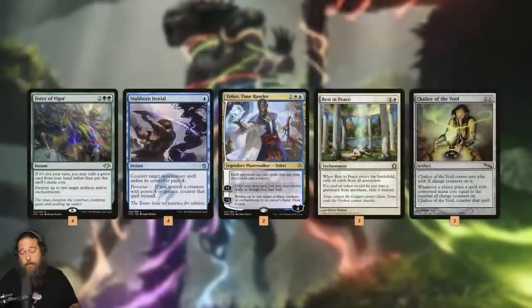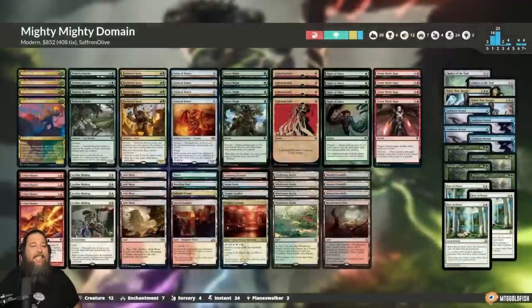Sideboard: Force of Vigor to deal with Blood Moon, which absolutely owns us. Stubborn Denial to protect our combo pieces from removal at instant speed. Rest in Peace for graveyards, Chalice of the Void for cascade decks. And that is Mighty Mighty Domain for Modern — our Against the Odds deck for this week. Let's jump into some games and see how big a deal Gaia's Might is for Modern. Can we get some turn three kills? Let's find out.